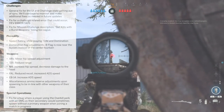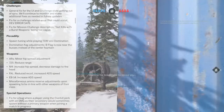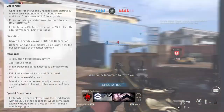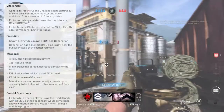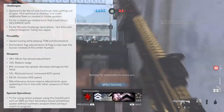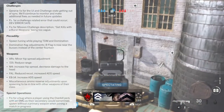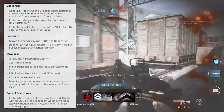They also made some weapon balance changes. For ARs, there's a minor hip spread adjustment, though they didn't specify buff or nerf. The 725 shotgun received a range reduction, which makes sense — it was literally shooting players across the map. The M4 got increased hip spread and decreased headshot damage, so it's a mix of buff and nerf. The FAL received reduced recoil and increased ADS speed, which sounds like a pure buff. The EBR-14 also got increased ADS speed.